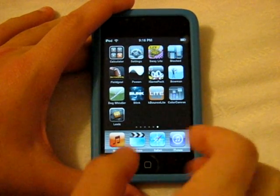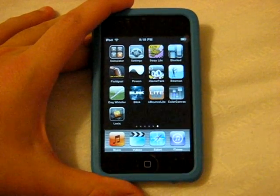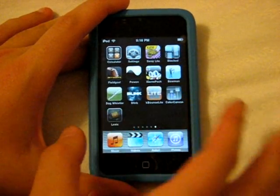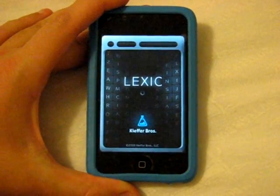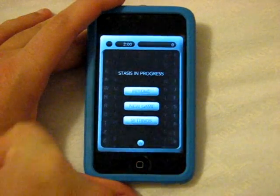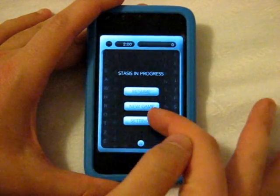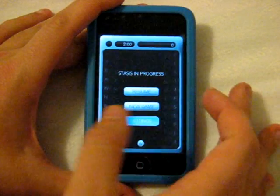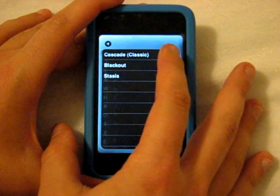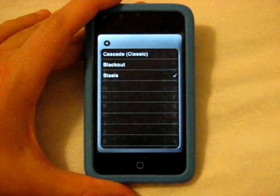Next we're going to skip Color Canvas and come back to that at the end, because that's actually my favorite one in this review. Next up is called Lexic. There are a lot of applications in the App Store like this where you build words off of specific letters across a game board. Going into settings, you have different types of gameplay: Cascade, where you hit a block and more will fall down, and Blackout.